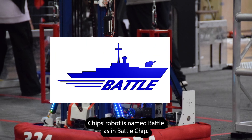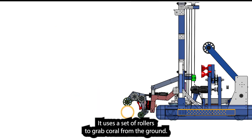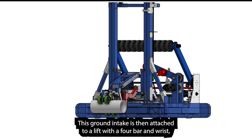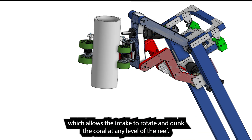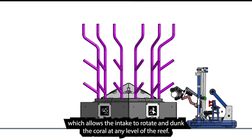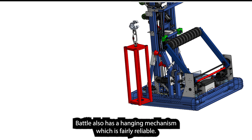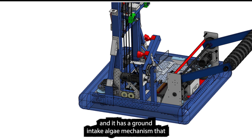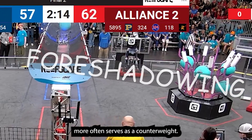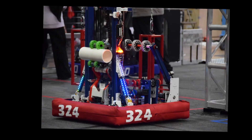Chips's robot is named Battle, as in Battle Chip. It uses a set of rollers to grab coral from the ground. This ground intake is attached to a lift with a four-bar and wrist, which allows the intake to rotate and dunk the coral at any level of the reef. It can also intake algae sometimes. Battle also has a fairly reliable hanging mechanism, and a ground intake algae mechanism that more often serves as a counterweight, since processor scoring isn't really effective at world's level of play.